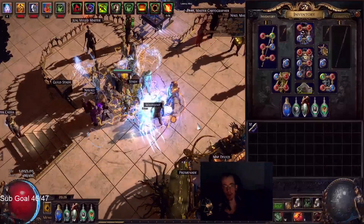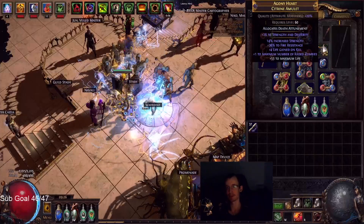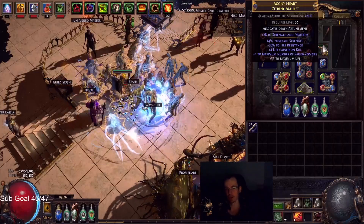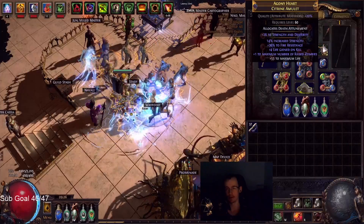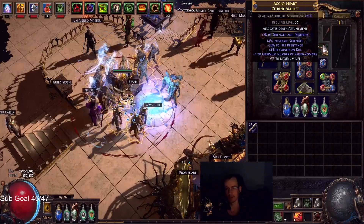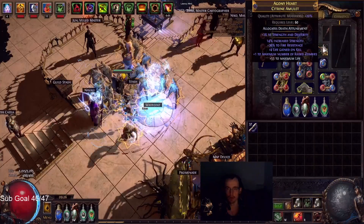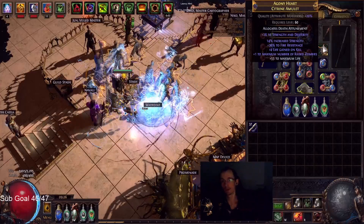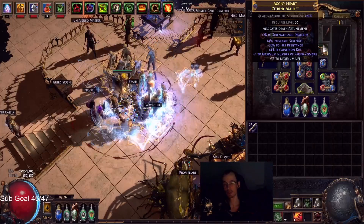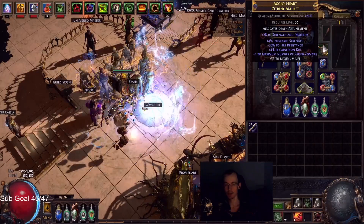Now the part of the video you've all been waiting for: how is this amulet better than an astromantis? So imagine the astromantis is giving you 120 strength. We're making up for it with the implicit on this one with the strength index, and this combination gives a lot of the stats our build needs. We don't need intelligence, and the increased strength percentage is amazing in our flat strength build - it's pretty efficient.